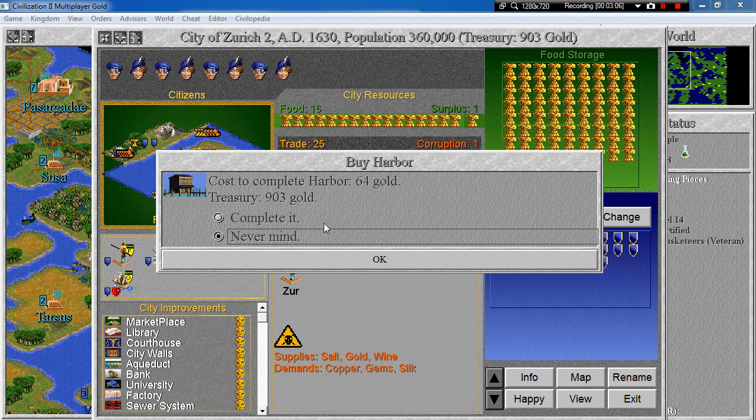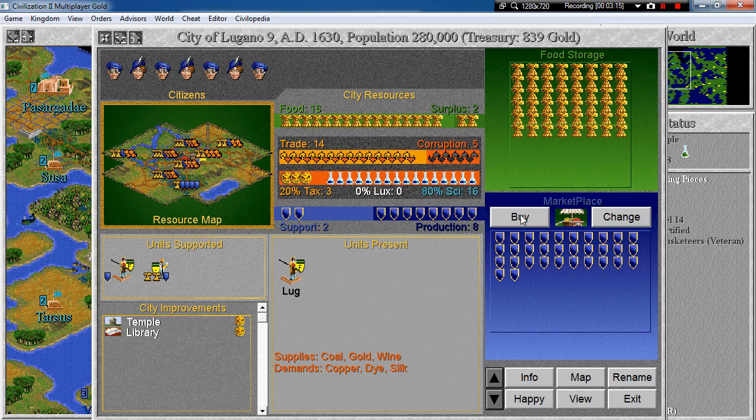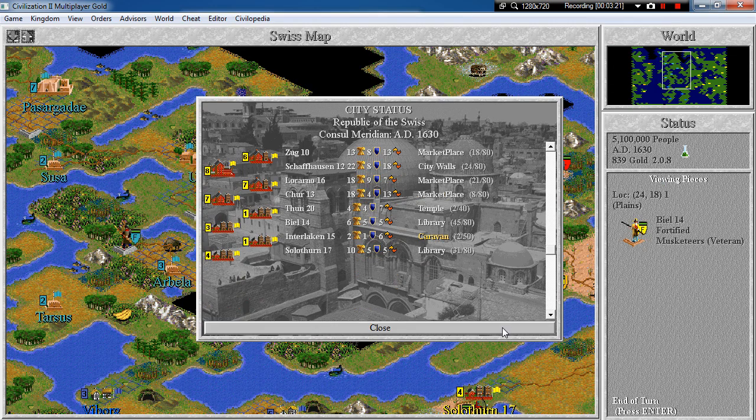Harbor in Zurich would be nice. City walls, courthouse, marketplace in Lugano — not really. I believe that's it.